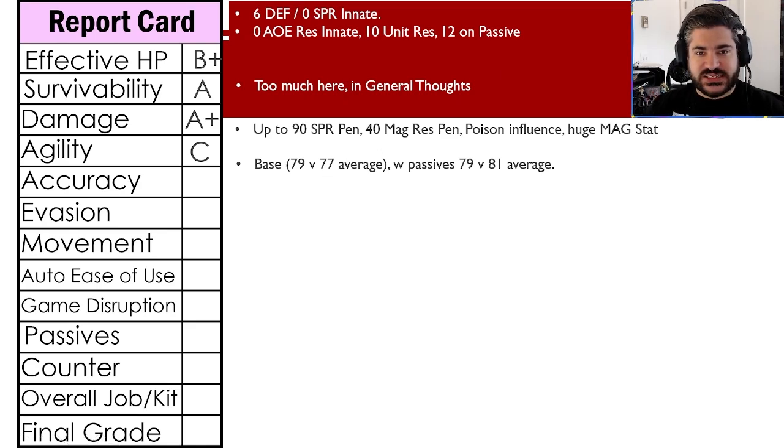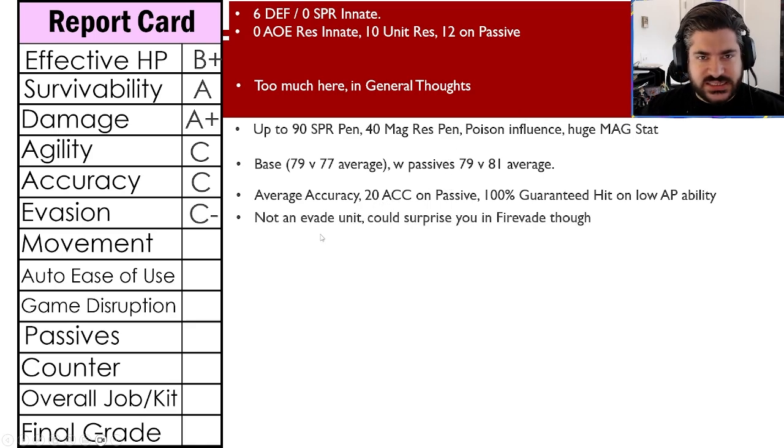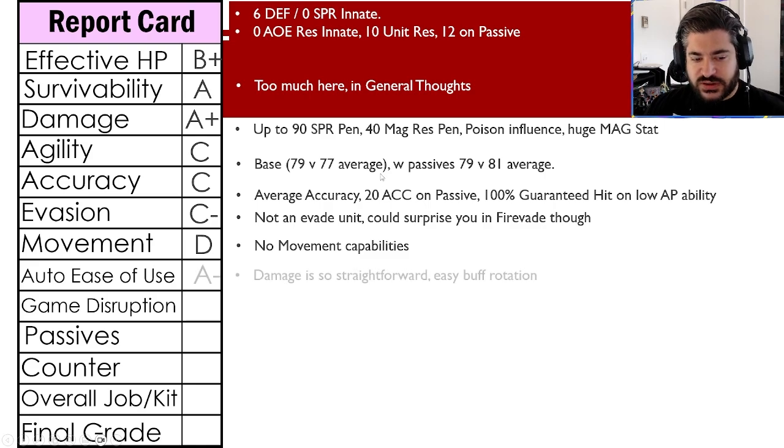Accuracy gets a C — basically average, with a 20-accuracy passive that's nice and a 100% guaranteed hit on his lowest AP ability. I wouldn't worry too much about hitting evade units, but it's a relative weakness against top-tier evade units. Evasion gets a C minus — I wouldn't consider him an evade unit. Movement gets a D — no movement capabilities at all, move three jump one at all times.